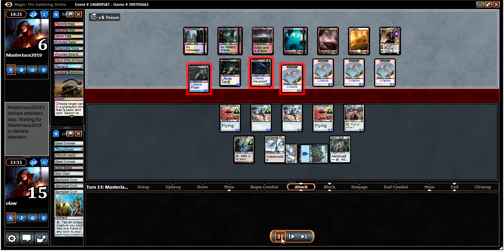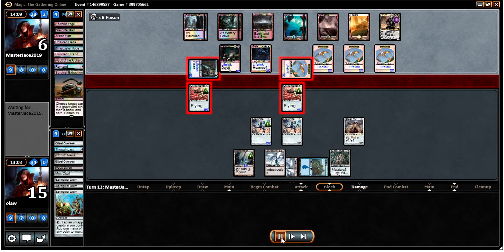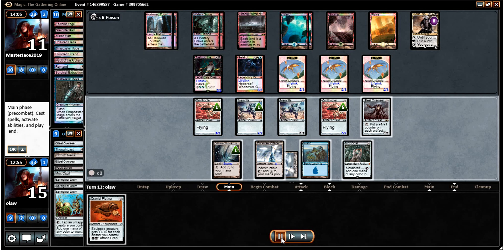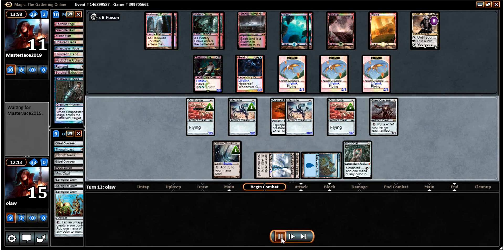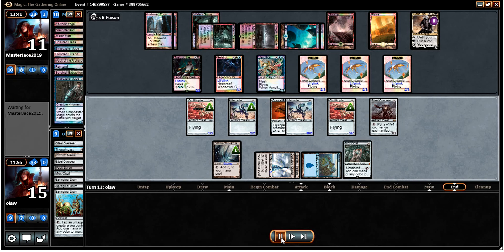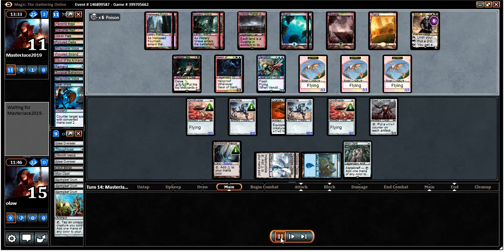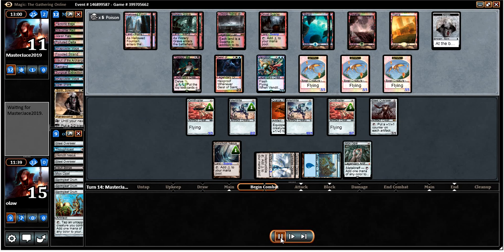The opponent continues to be quite conservative in his attacks. I'm not sure I would particularly bother attacking given that I'm getting the better of those exchanges, but that's the way my opponent chose to play. Drew Cranial Plating but can't do a whole lot with it — there are no profitable attacks really at the moment. Tasigur presents another Inquisition since our hand is completely empty. Drew Ghost Quarter, which means we can't use the Blinkmoth Nexus very effectively anymore.